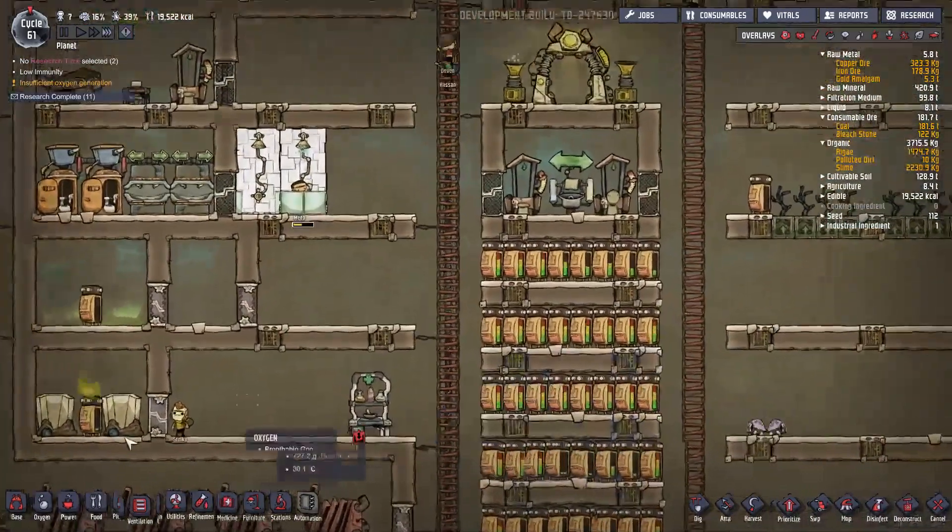Why can't I click her? There we go. Her immune system — she has suppressed immune system. Let's just dig everything out over here and build it with tiles. I'm gonna get these balm lily flowers. There's only one way I know of to get rid of the slime lung and that is with a rock granulator.